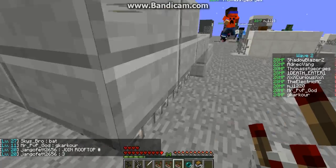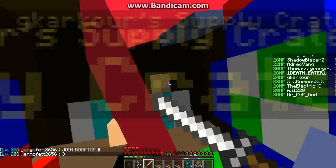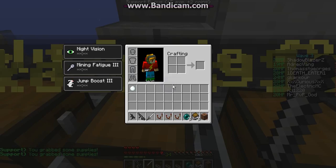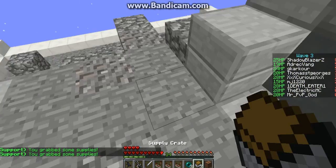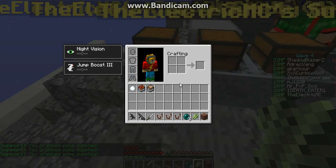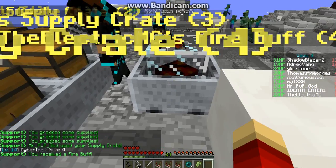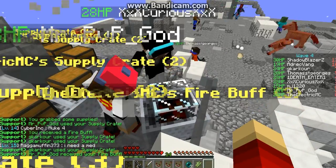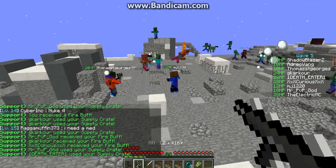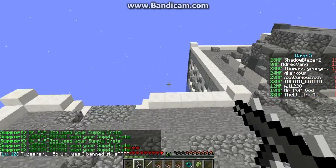Hey guys, it's Electro, and we're playing some Zombies on the server that you know. Take the stuff from the supplies. I have three. Josh, I have a fire buff — it's over here, it's gonna be used up by the time you get over here. So many people here. We're on Rooftop 2. Doesn't make a difference, but I just wanted to say that.